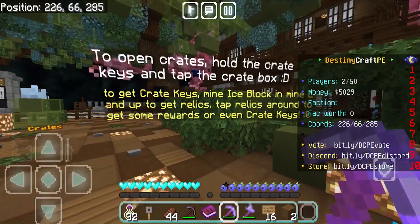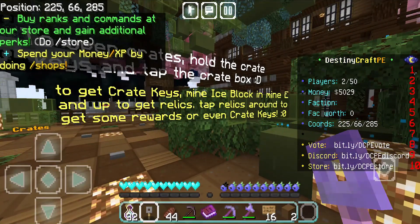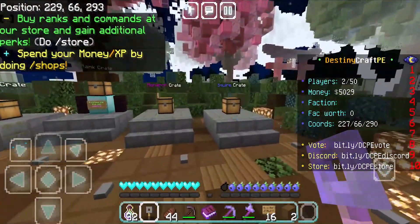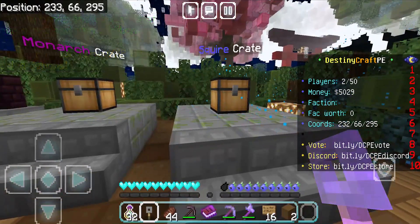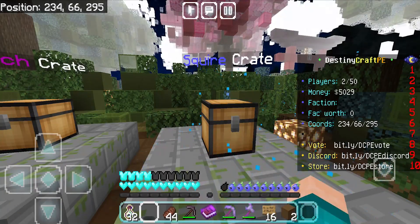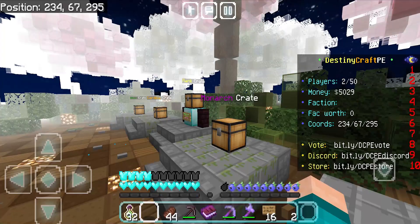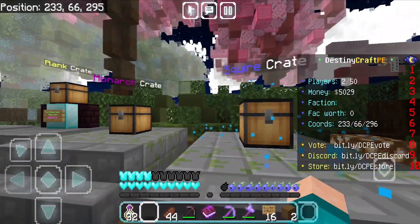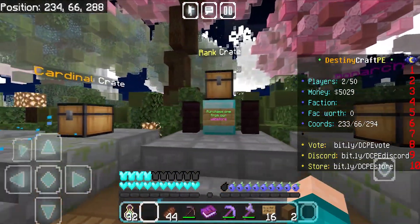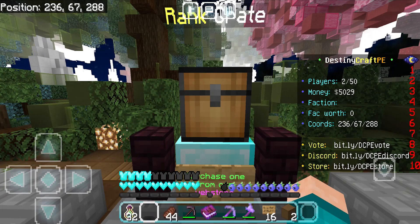To open the crates, hold the crate keys and tap on the crate box. We actually have a key right here. To get crate keys, mine ice blocks in mine E to get relics. We're going to open up the squire key — we get an OP chestplate and a golden apple. The crate gives you a chance to get one of the listed items, and we got the chestplate, which is pretty cool. The rank crate works by paying $15 for a chance to get a really good or decent rank reward — it's up to you whether you want to try it.